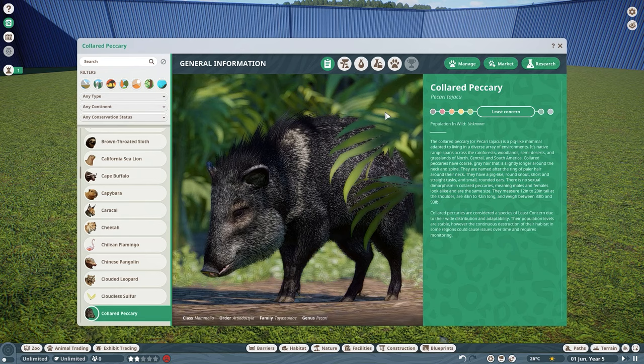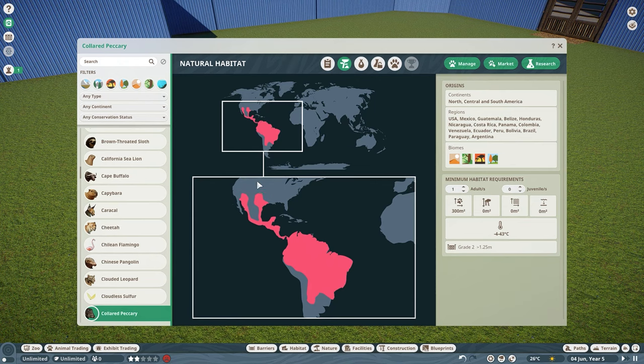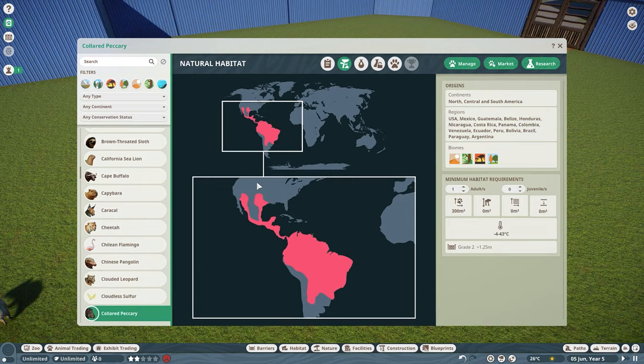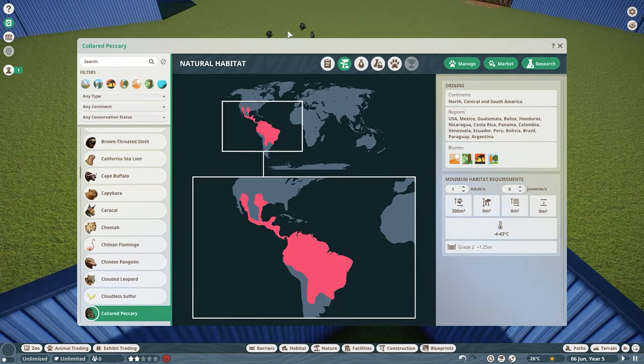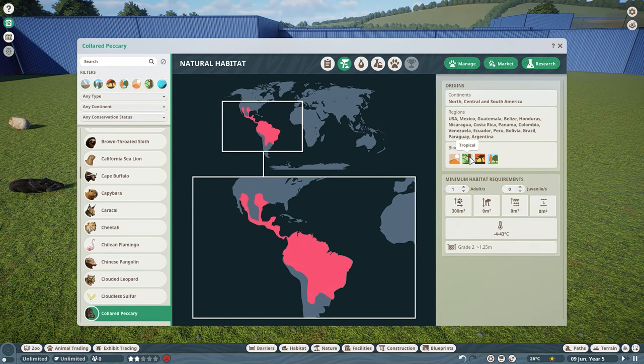I figured today we could kind of just go through their Zoopedia and stuff — check out where they live and what they interact with. We got a really awesome animal this time around. I was expecting something from India or Asia, like the Black Buck, but we got some really awesome North American and South American representation. These guys live in a whole wide variety of biomes, from deserts to tropical to grasslands, even to temperate, which is really awesome.